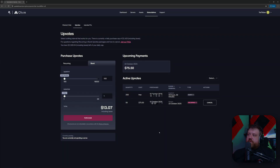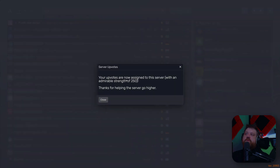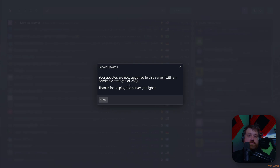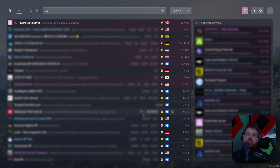Now we can see our upvotes on the right — our burst and recurring upvotes. This is already ticking down so we need to activate these boosts. In my case I'm going to boost the FiveM test server. I'll click on upvote and it says your upvotes are now assigned to this server with a strength of 250. That's 200 from the burst and 50 from the recurring, so all 250 are now applied to the server. We can now close — this is all we have to do, this is how we boost our server.